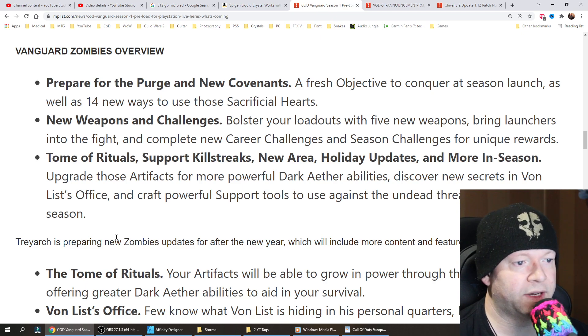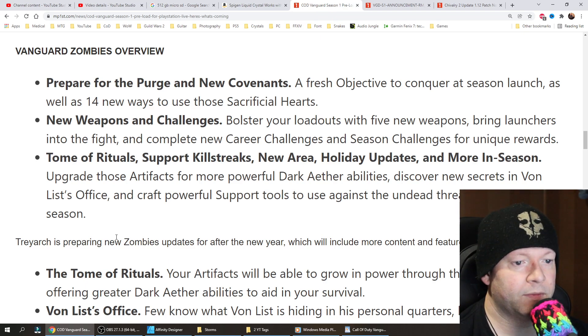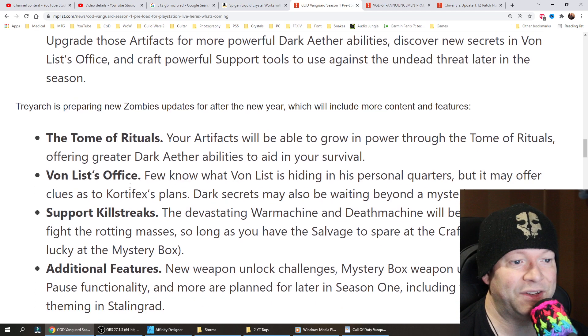Tomb of Rituals, support killstreaks, a new area, holiday updates, and more are coming in season. Upgrade those artifacts for more powerful Dark Aether abilities. Discover new secrets in Von List's office and craft powerful support tools to use against the undead threat later in the season. Treyarch is preparing new Zombies updates for after the new year, which will include more content and features.